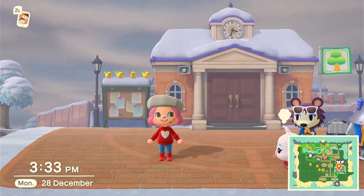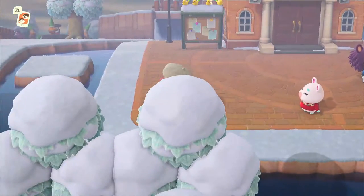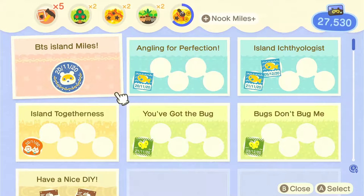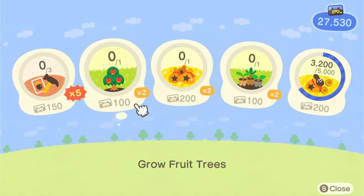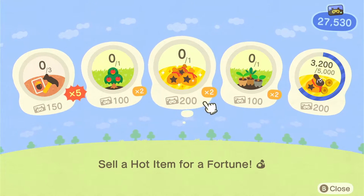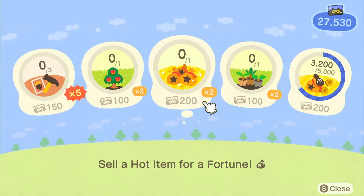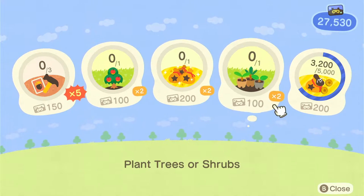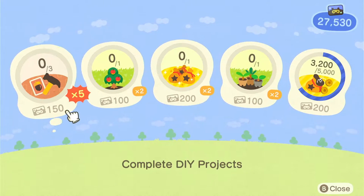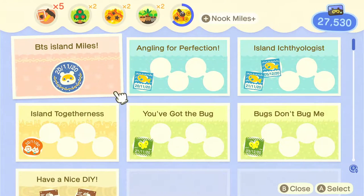The next thing is to complete your Nook Miles+ tasks. You go to the terminal, click the plus button, and complete these tasks. You've got the hot item of the day — you can check on the sign outside the shop or go in and ask Timmy or Tommy. This one is 'spend and buy stuff' which I'm very good at because I spend a lot of money. It will show you at the side how many Nook Miles tickets you have and how many tasks you've done.